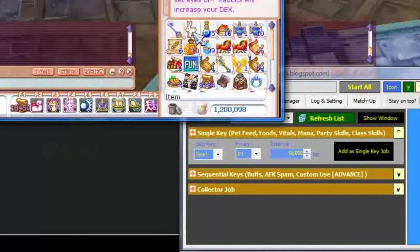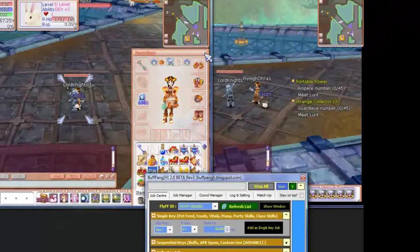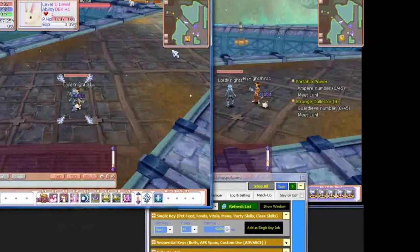Click Add Single Key Job. What you want to do is summon your pet and click Start All. Now, for the first time it heals the pet, it is going to stop itself for some reason. So when it does that, I will show you guys what you have to do.